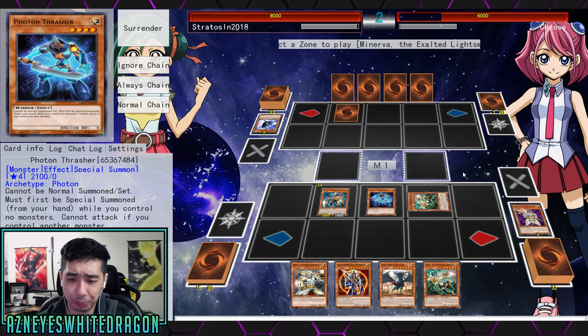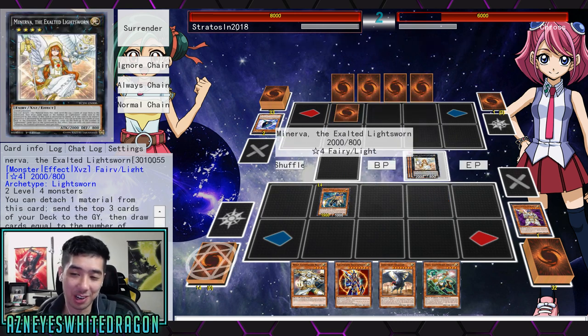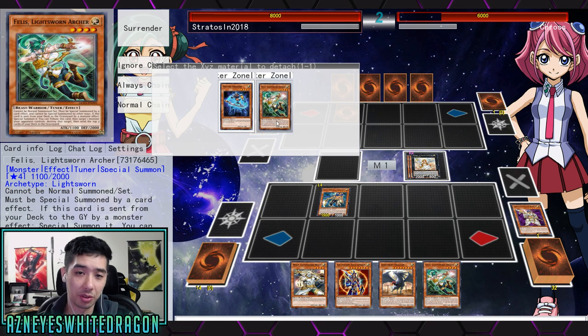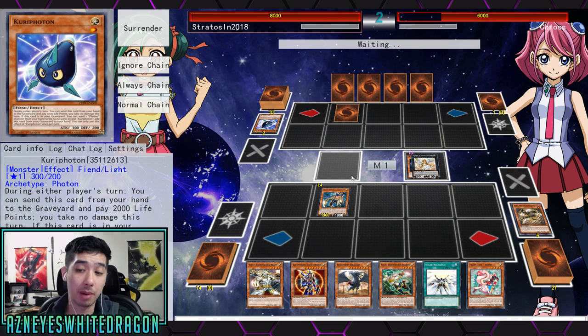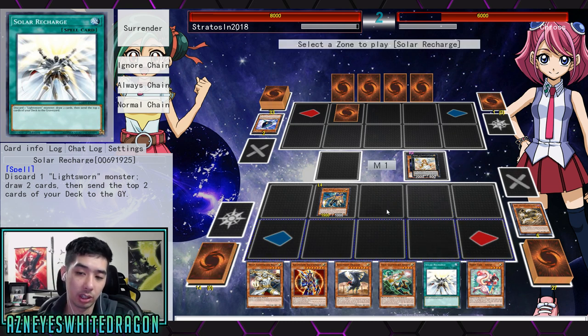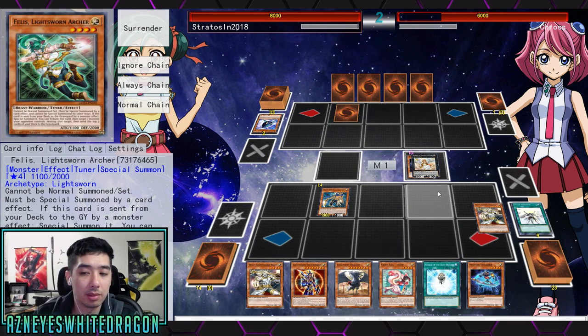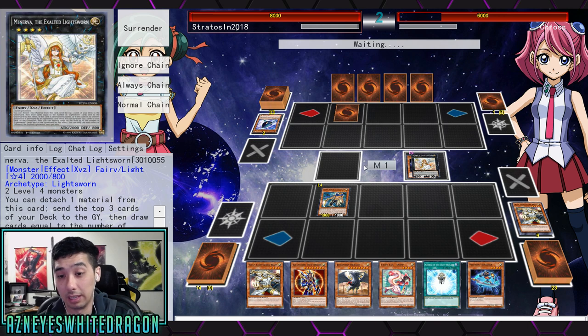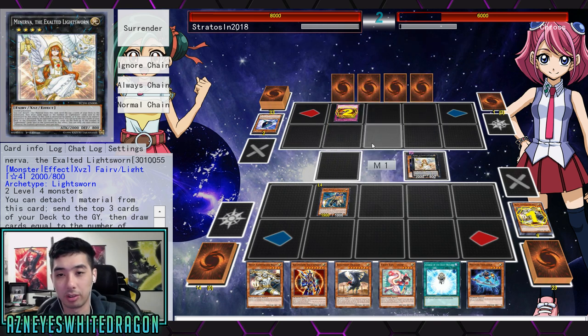We're going to go ahead and make Minerva here. Let me go back to what I was talking about with the Hyperstar card. The point of it is when it is destroyed by battle or by card effect — and it doesn't have to be by your opponent's. What you can actually do — we can still technically make it this turn. He did Karee Volt me, so I can't really do anything in terms of OTKing him, although I could probably beat him this turn if he allows me to, because I could just use my other cards.